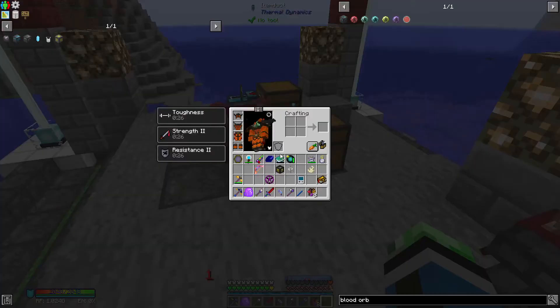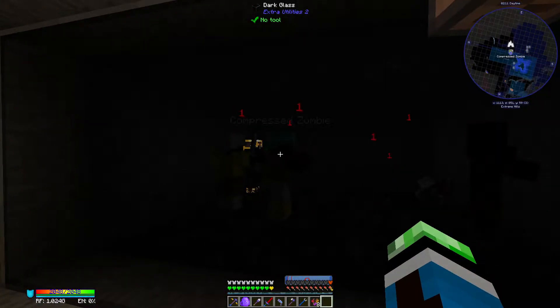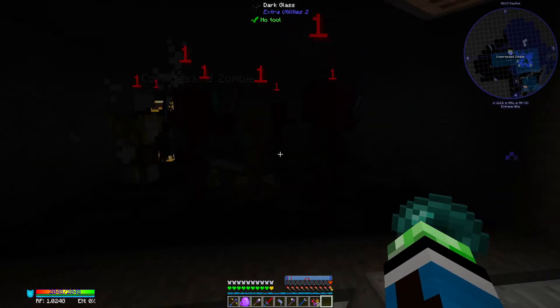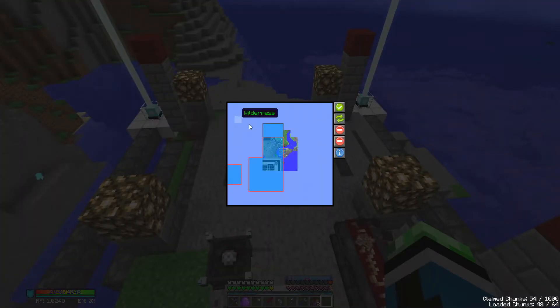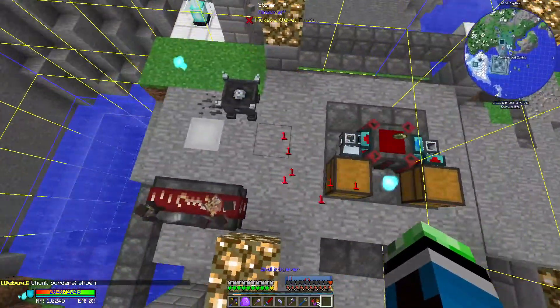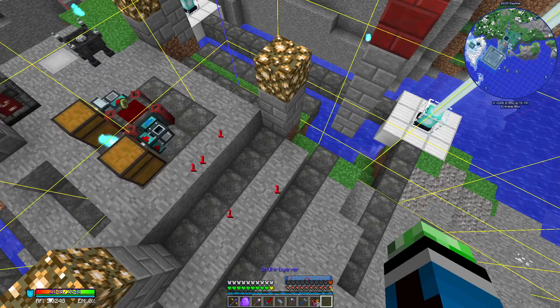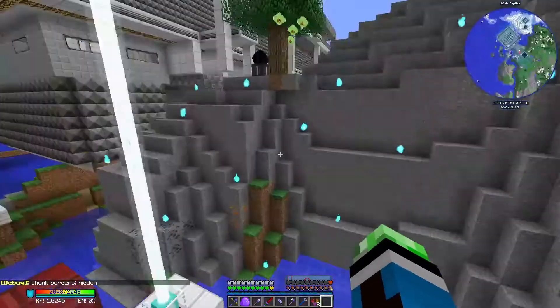So basically I need to generate wills and then use that — I need to figure out Gaia spirits. Also, is this chunk claimed? Not quite all of it — I should probably claim this chunk as well. That should be fine. I really need to figure out Gaia spirits.